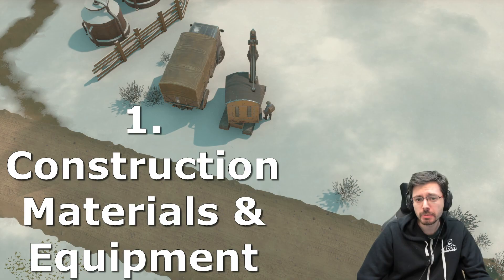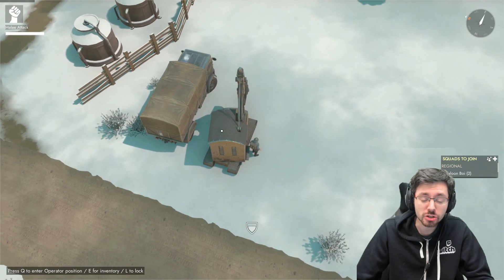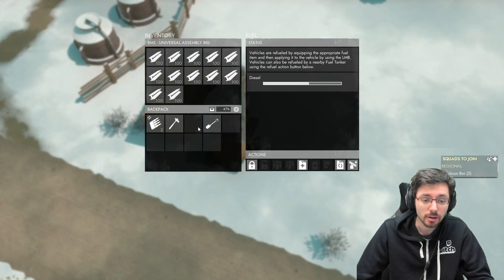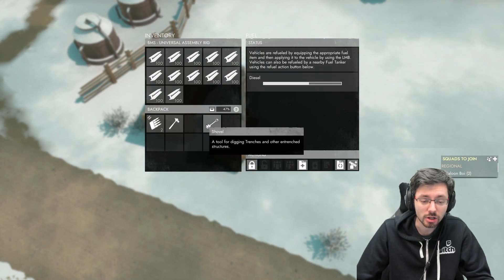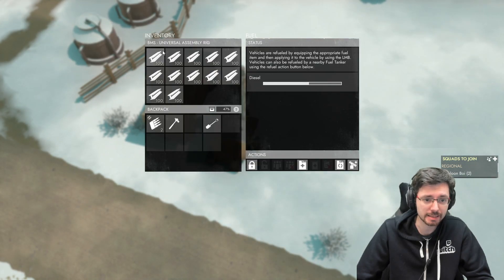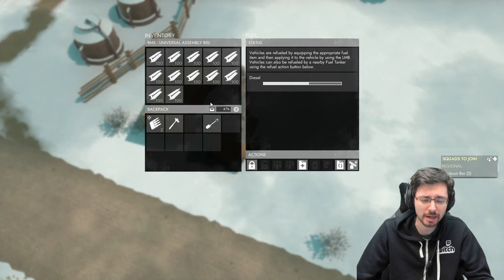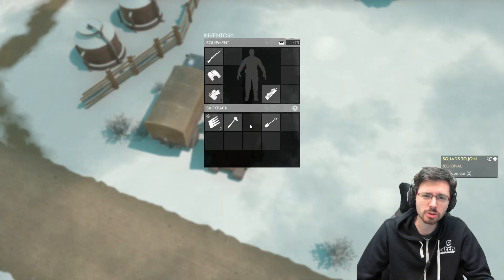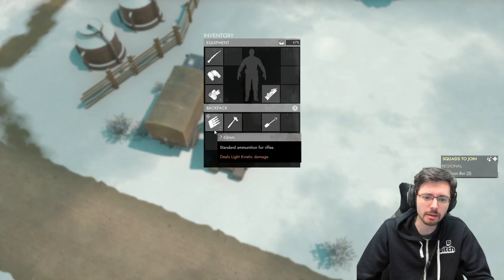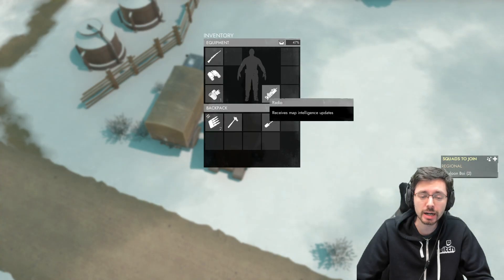Number one: your construction materials and equipment. In terms of equipment you'll need a construction vehicle, a hammer, and shovel. In terms of building materials you just need basic materials — here we can see that the construction vehicle is fully filled with basic materials. I'd also recommend taking a rifle with some ammunition, a bandage to heal yourself if you get in trouble, as well as a pair of binoculars and a radio.